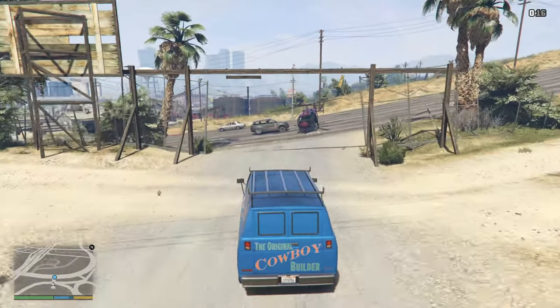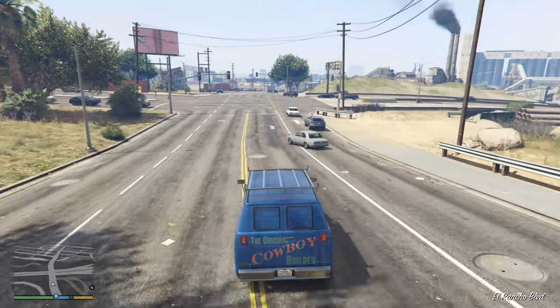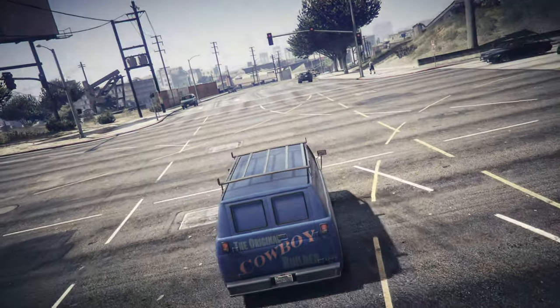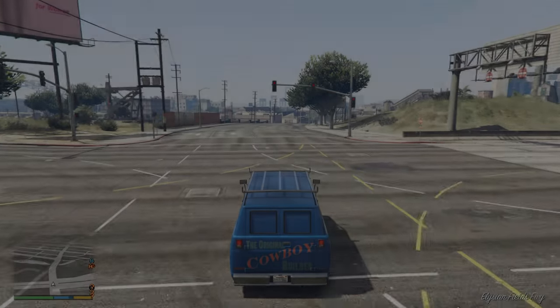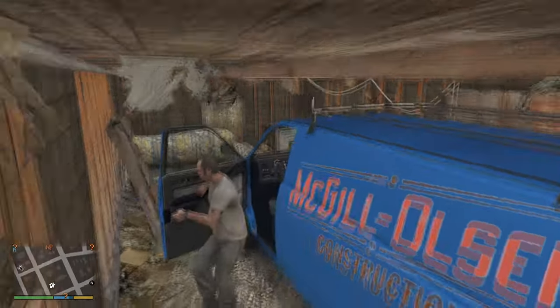Drive away to fail and exit the mission. For some reason, teleporting into locked vehicles works even in the latest version. Mostly this glitch was removed with patch 1.28, but apparently it still works fine with all those vehicles in this FIB lot. I have no clue what makes them so different.